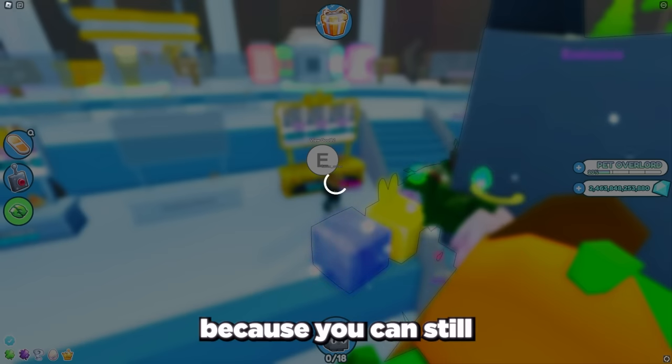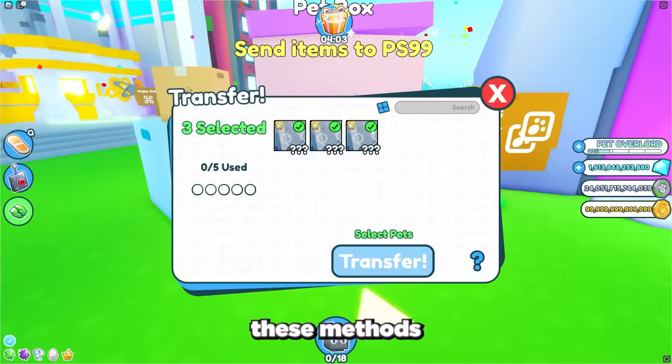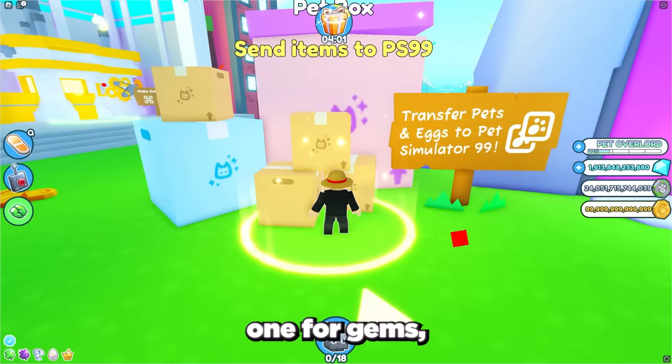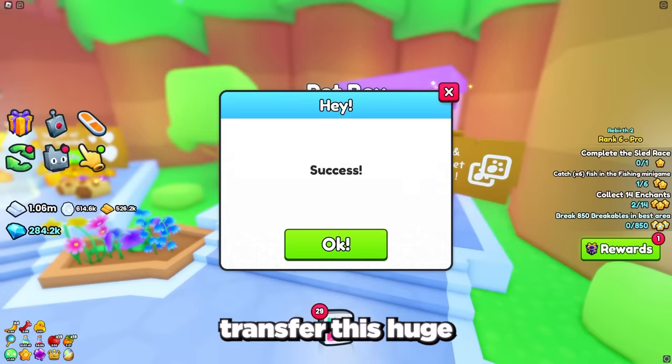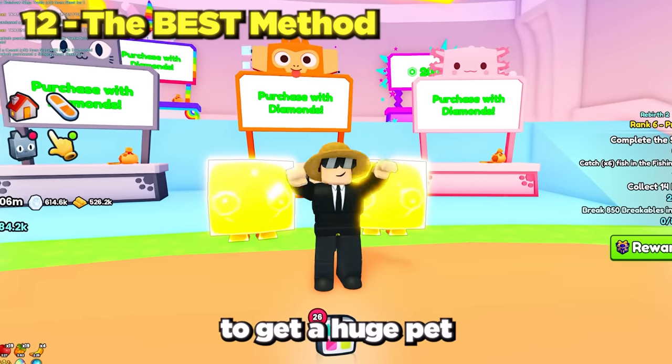Another really OP method is to go back to Pet Simulator X and get a huge pet there, because you can still transfer over pets. If you manage to get a huge pet in Pet Simulator X using any of these methods — like trading or buying one for gems — then you can just transfer that huge onto Pet Simulator 99 and you will have a huge pet.